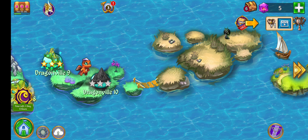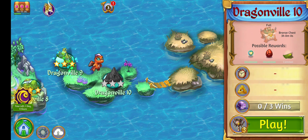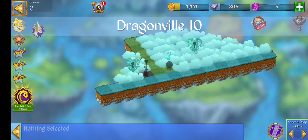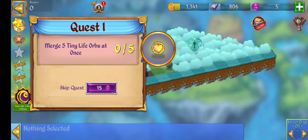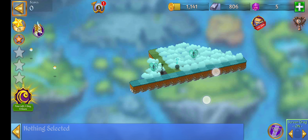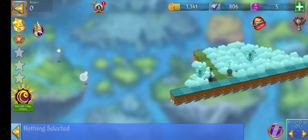Hey up everybody, welcome back to another Dragonville 10. Let's see if we can get another three stars and hopefully we don't have to do anything on dead land. Merge tiny life orbs at once, create furious life orb and heal all the land - that sounds so much easier!